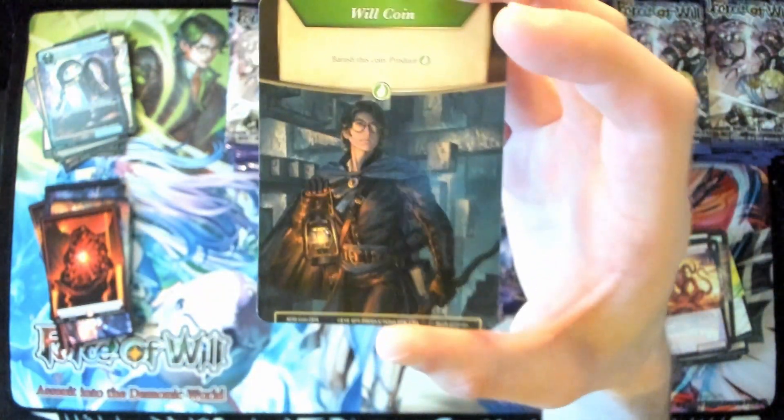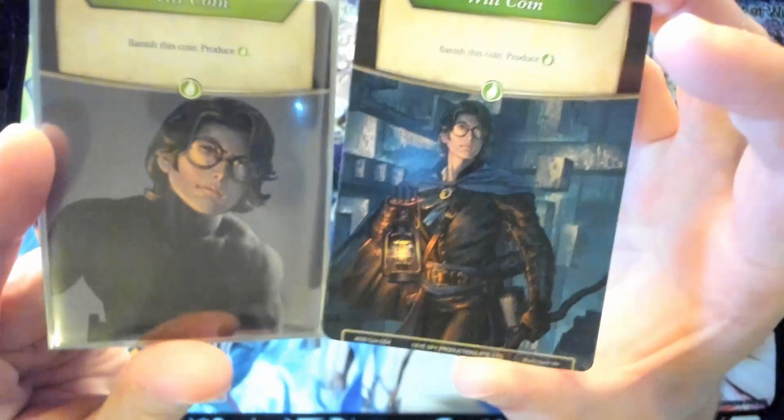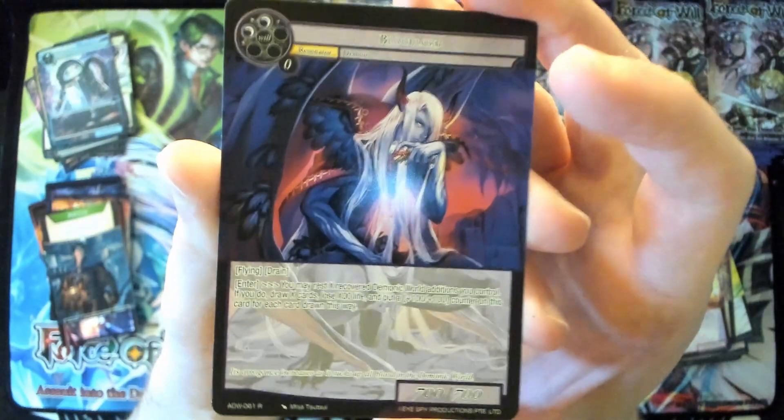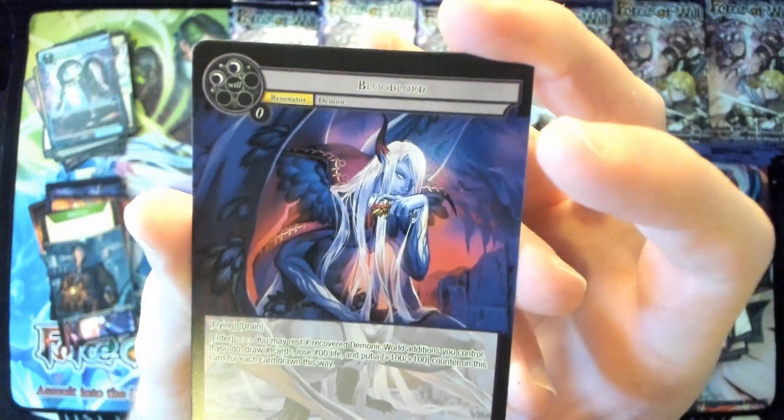Fire magic stone. I already had a will coin for Brad prepared, but I'll still take it. For our rare slot we have a Blood Lord.